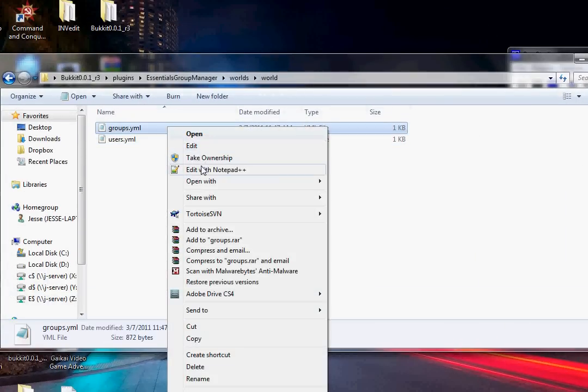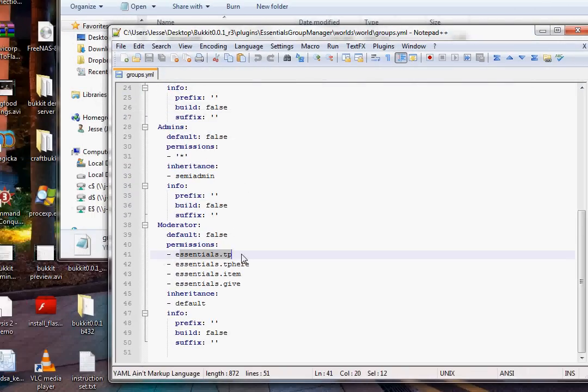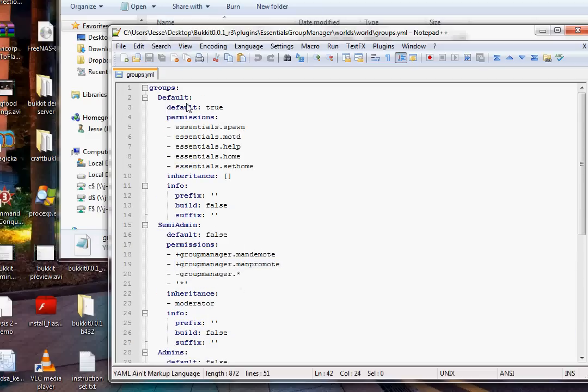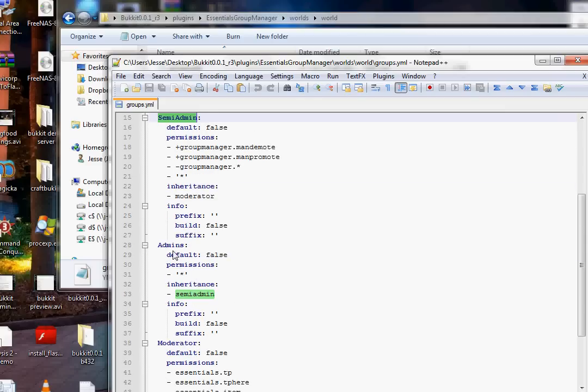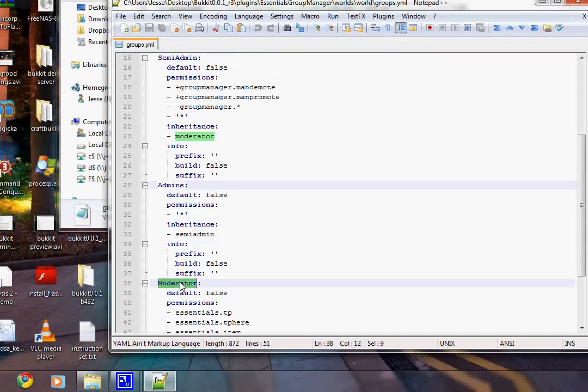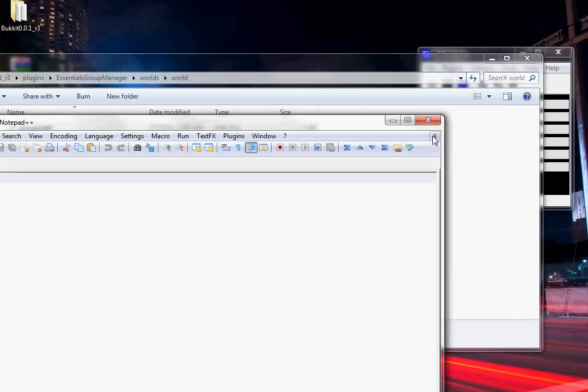The groups.yml — I'll show it to you but I'm not going to edit it because I'm not sure when all these permissions are used. Basically you have four groups: default, semi-admin, admin, and moderator. When you're editing the users.yml, those are the group names you want to use.